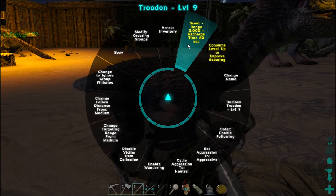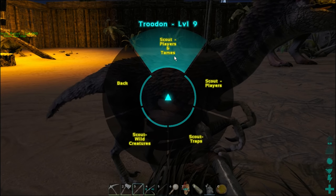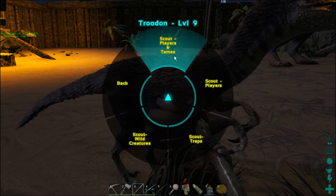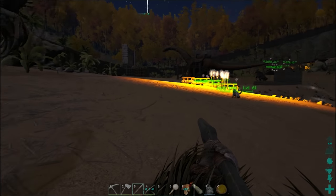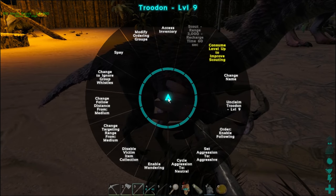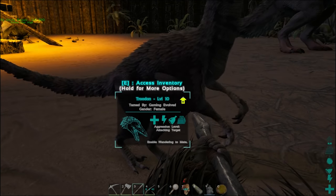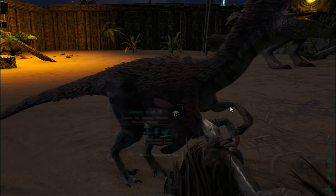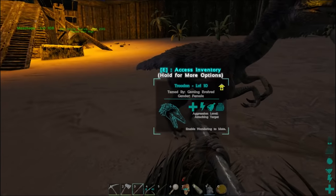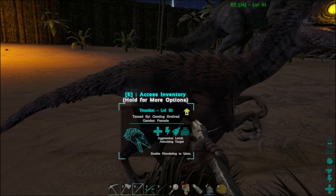So let's check out the scouting — let's scout for players and tames. Is that my tames or enemy tames? I think that might be enemy tames. Not exactly sure. Let's improve our scouting range for a level — I'll definitely go for that. But this was a lot easier than I thought. We have ten times taming on this server — actually, what is now known as five times, we have that.